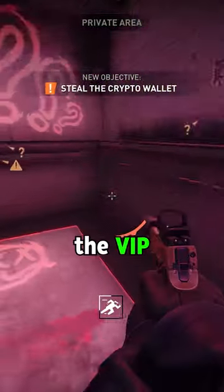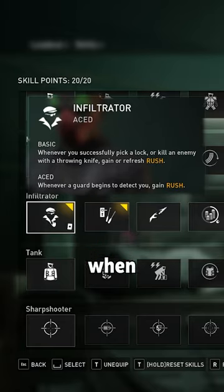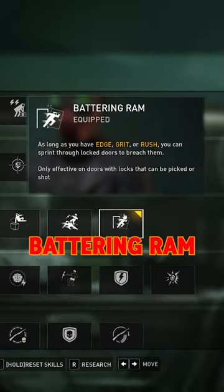Here is the new fastest way to get into the VIP area on Rock the Cradle. First grab Infiltrator aced so you gain rush when spotted by guards, and Battering Ram. You'll see why.